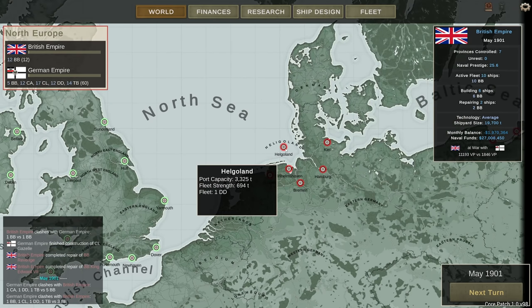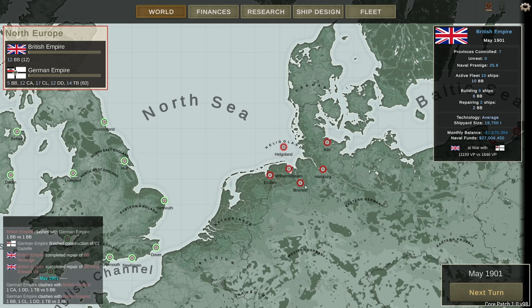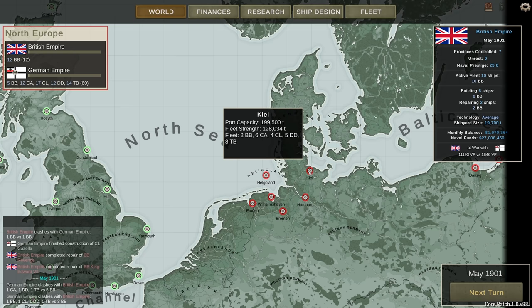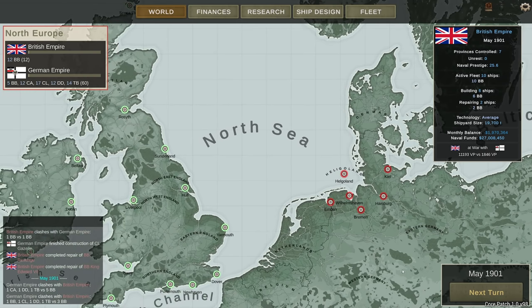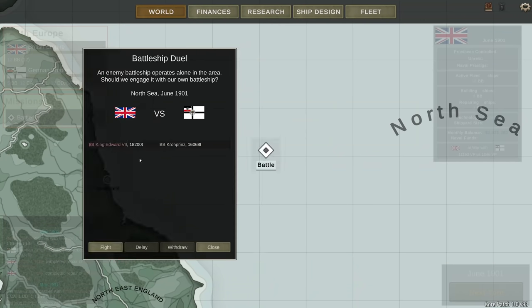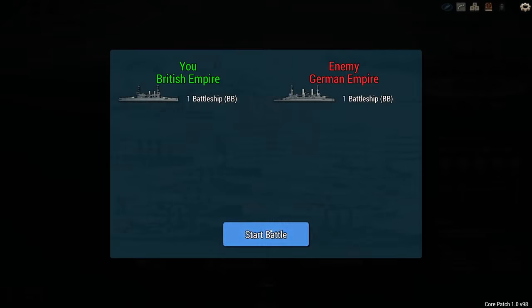We can also see where their ships are. They have interestingly two battleships left in Kiel — there's a lot of fleet strength over there. Hamburg has a bunch of heavy cruisers, Bremen has a battleship, and Emden has a battleship. I'm not sure exactly what range their battleships have, but if they're stuck in Kiel they might not make it out to the North Sea. They've also got one in Danzig and a torpedo boat guarding Pillau. I'm still bleeding quite a bit of monthly funds but I still have a bunch left, and looking at my war score I'm at 11,000 versus 1,800.